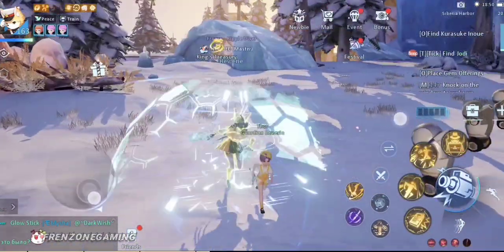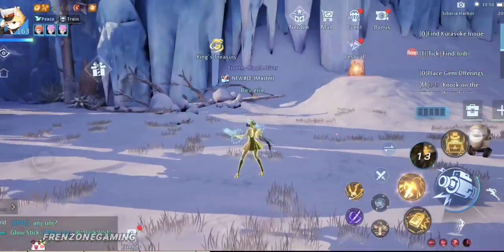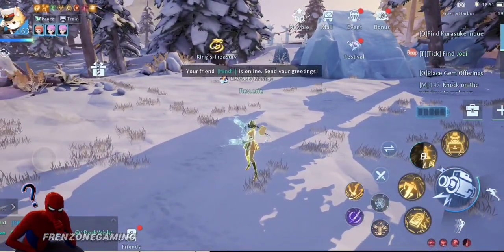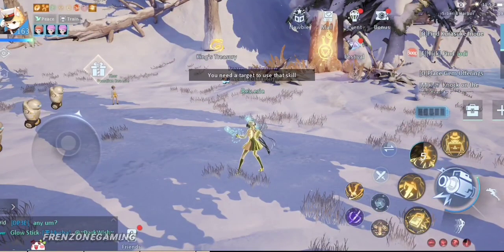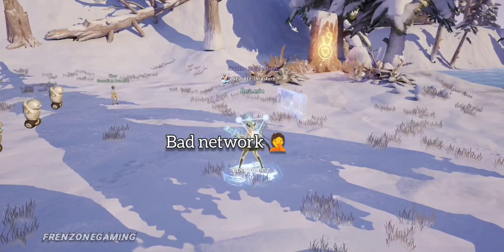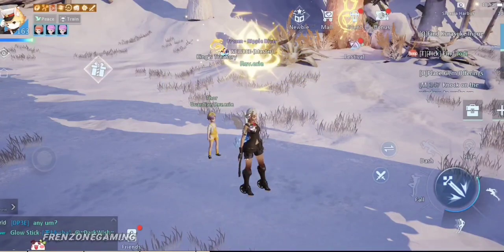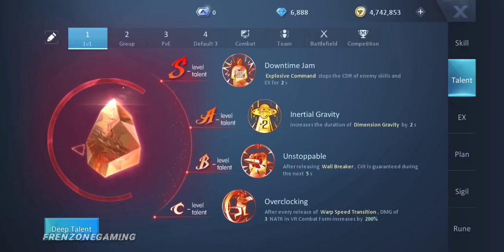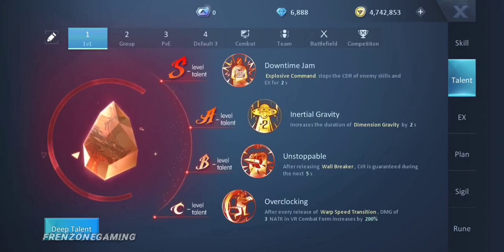After using that skill, every skill we do for five seconds is going to be a critical hit. So our 21 million damage skill could go even higher than 21 million for five seconds. For the C-level talent, Overclocking: after every release of Warp Speed Transition, the damage of your three normal attacks in the other state will be increased by 200%.